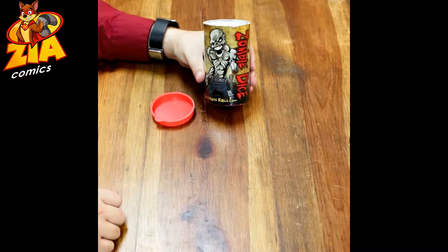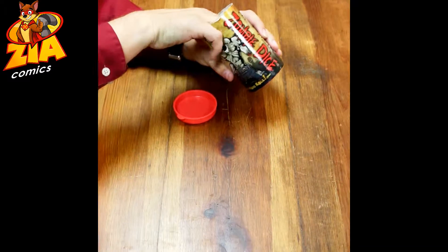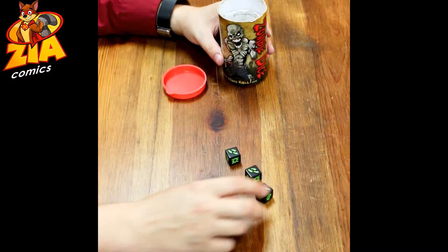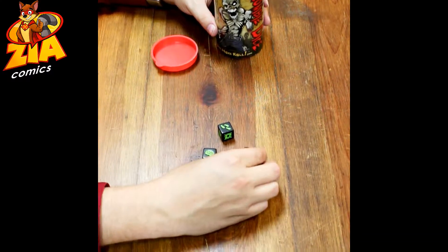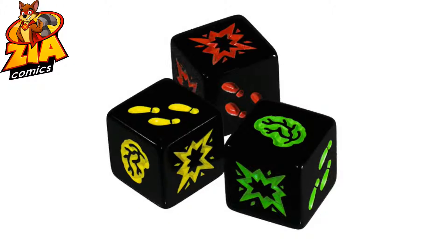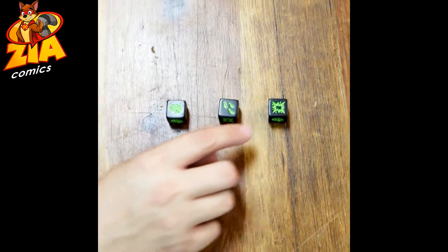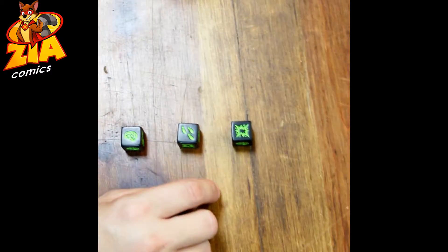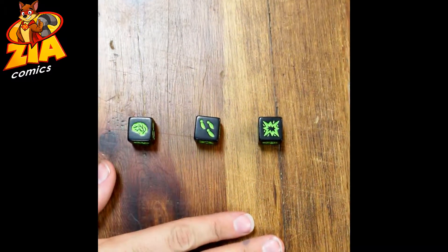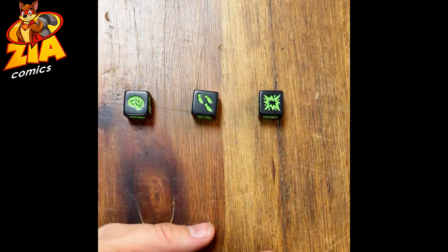Zombie Dice plays very simply. On your turn you will take three dice out of the can and roll them. There are three sides to each die: brains, feet, and shotgun blasts. Brains are good — you want those to score points. Shotgun blasts are bad. This is a push-your-luck game because after every roll you have the option to stop, unless you get three shotgun blasts, in which case you lose all the points for that round.